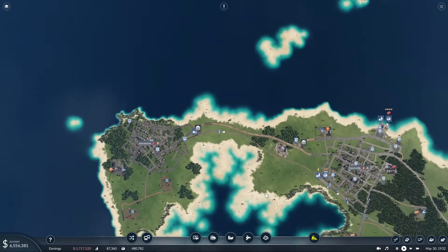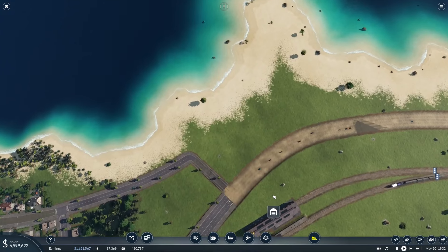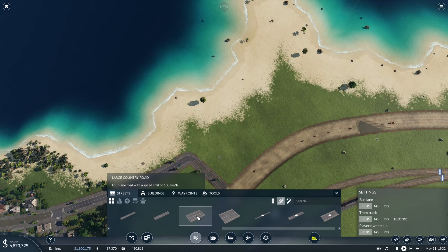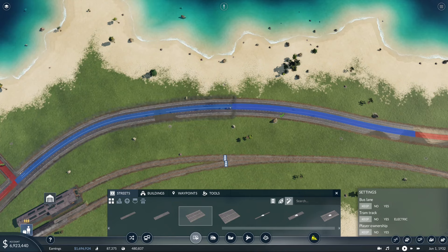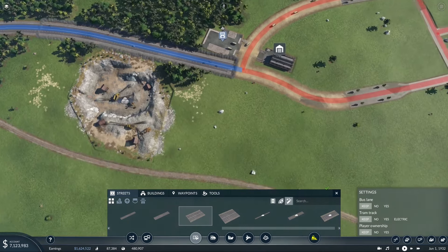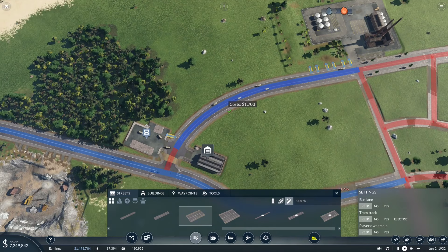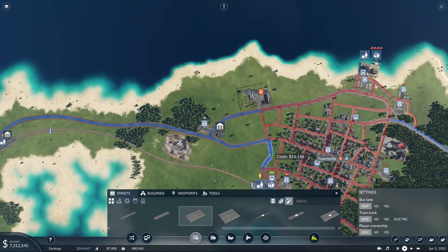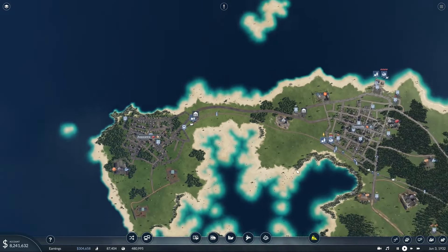Oh look at this - Anawana. It's time for some Anawana love. Let's give them a highway as well. We'll get our patented large country road and just upgrade this - should be good. Please don't do weird sand stuff. Alright - all the way out. Perfect. Anawana is hooked up. Fantastic.